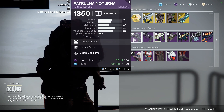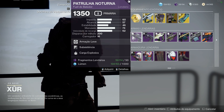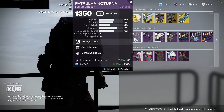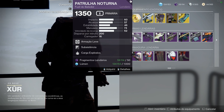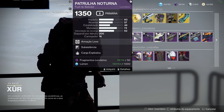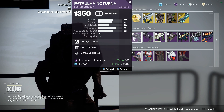Na minha opinião, a Patrulha Noturna é o melhor fuzil de batedor que a gente tem no jogo há muito tempo — por ela ser de armação leve, você se movimenta mais rápido, tem bom alcance e bom DPS. Principalmente nessa temporada, com meta de fuzil de batedor contra campeões barreira, esse daqui com certeza é uma ótima opção no slot cinético, caso você não tenha dropado uma versão melhor durante a sua trajetória.